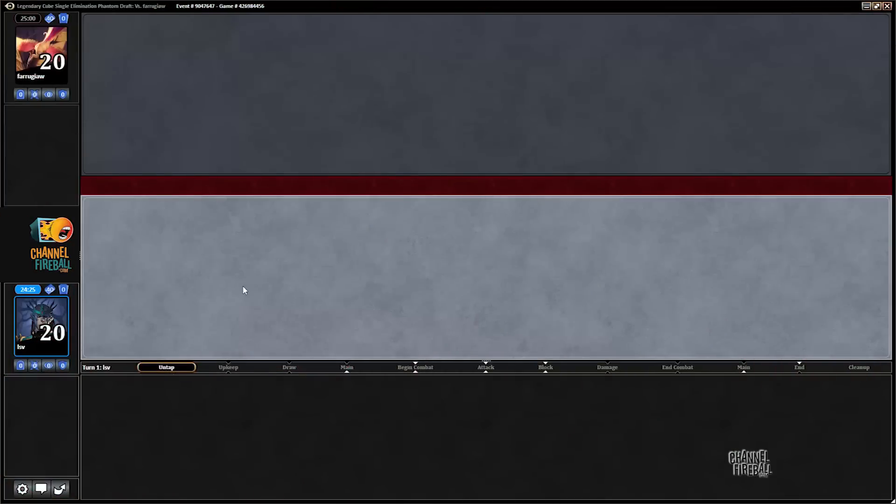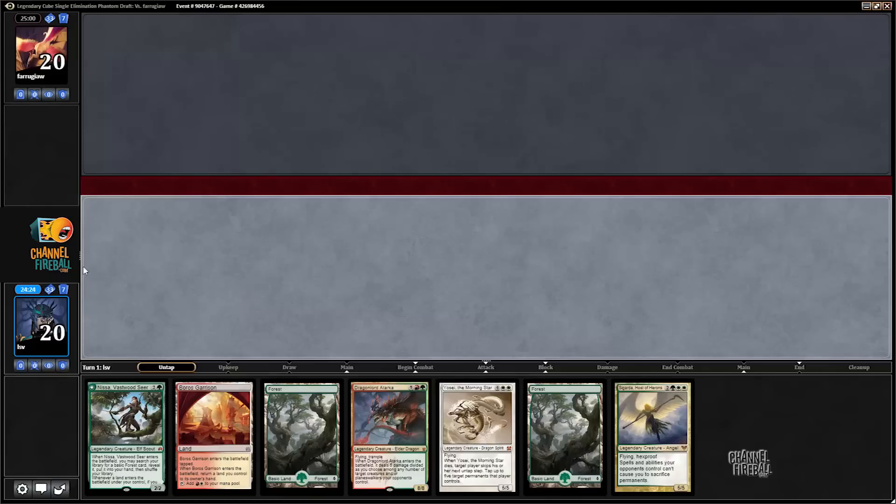I'd like to play first. This is a cute little hand - it's much better on the play because I don't have to discard to the bounce line on turn two. Turn one forest, turn two Boros Garrison, turn three Nissa for Planes - I can cast all my spells. It's not spectacular; I'd love to draw a signet or talisman. Turn two talisman, turn three Nissa bounce land, turn four Cigarda, turn five Yosai - that would be awesome.